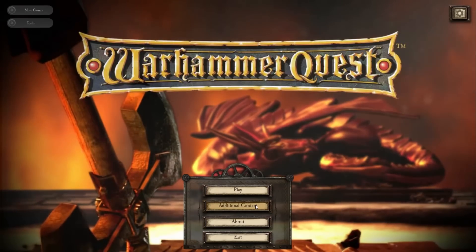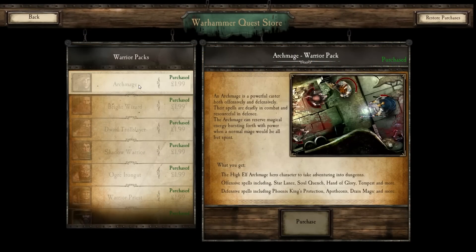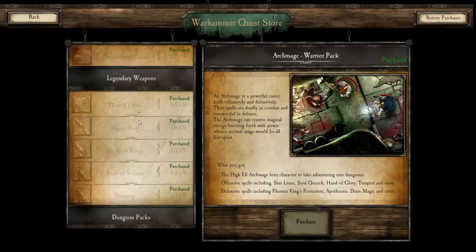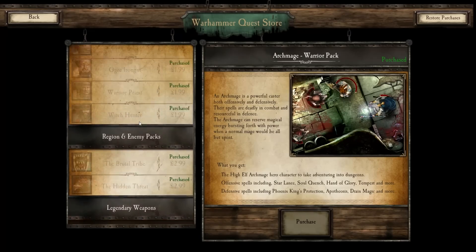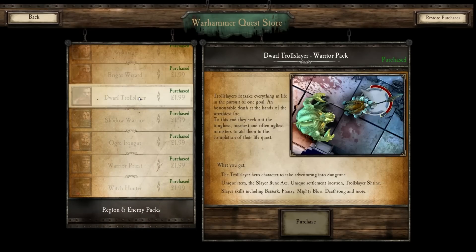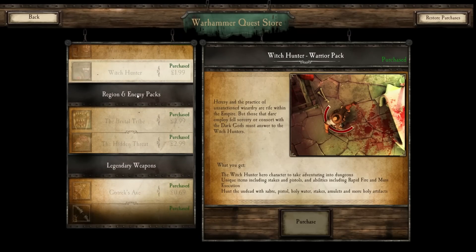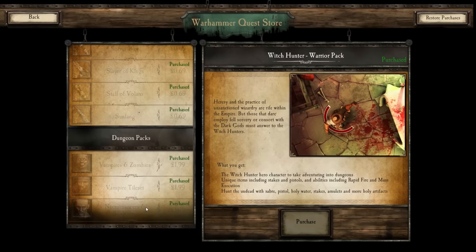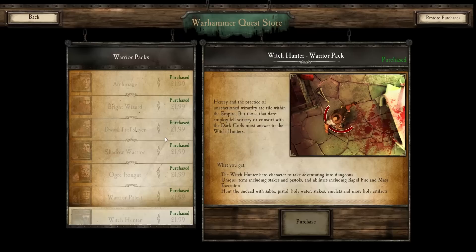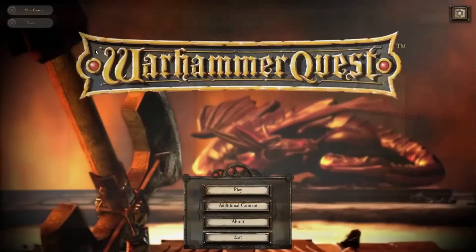So let's address it head on, shall we? Let's just go straight in. There's additional content - this is all part of the deluxe pack, which I've got. You get different warriors: Archmage, Bright Wizard, Dwarf Troll Slayer, Shadow Warrior, Ogre Iron Gut, Warrior Priest, Witch Hunter, and then there are region enemy packs, legendary weapons, and dungeon packs. So there's quite a hefty amount of stuff on top of the base game. But no gold - can't see any gold there. So that's a positive.